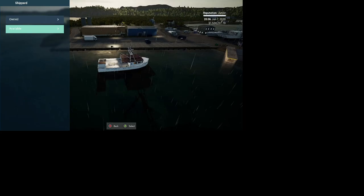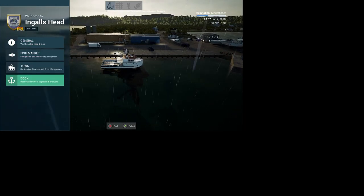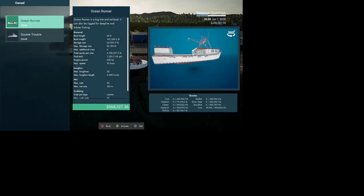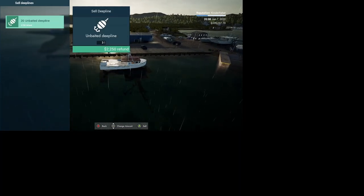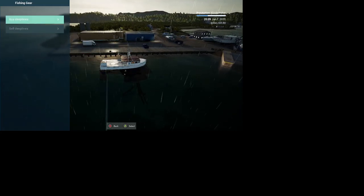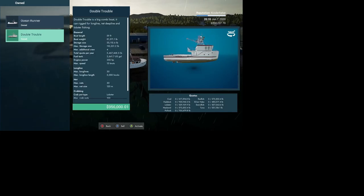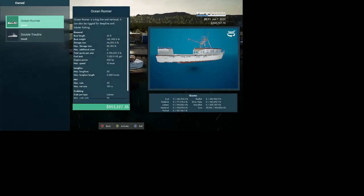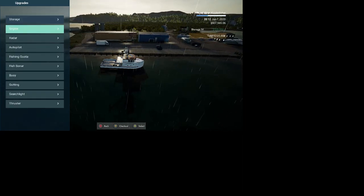All in all you can get a lot more fish with this one, so we'll go ahead and buy it. Then like we did with the Mickey, we'll come back in, activate it, go up and sell all the lines. We don't need the Ocean Runner anymore — selling it gives us 900,000 dollars. Now let's do some upgrades.